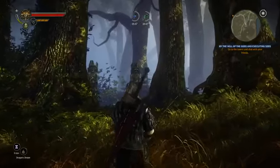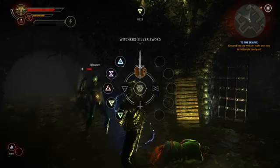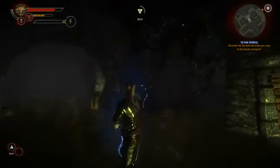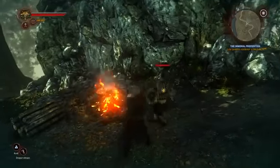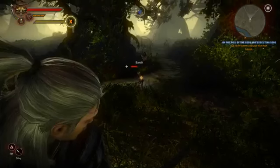Obviously the main weapons of Geralt are his two swords — a steel one, primarily for human opponents, and the silver one for monsters and magical creatures. But there are also various other weapons that you can find throughout the game: different clubs, different kinds of axes and hammers, and also ranged weapons that you can throw.